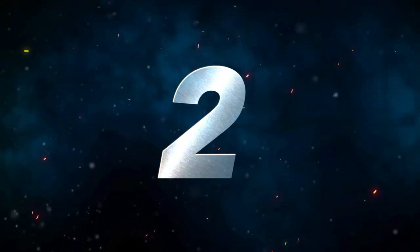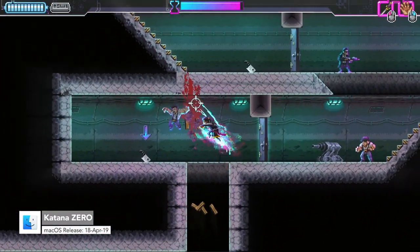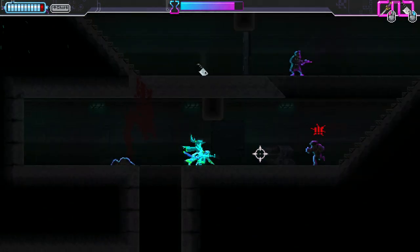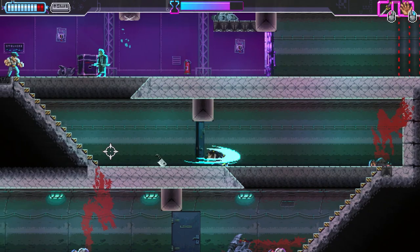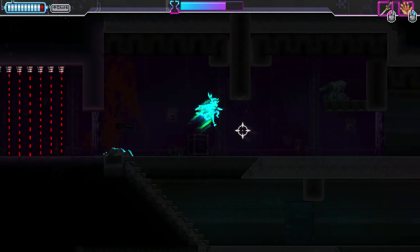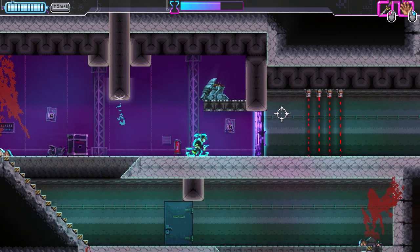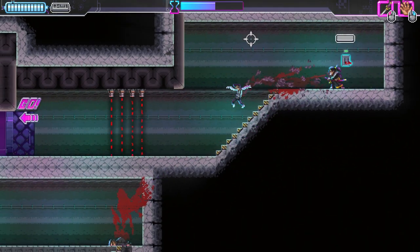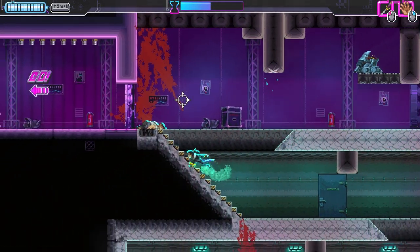Number 2, we have Katana Zero. Katana Zero is an incredibly fun and well-polished game. It is a neo-noir action platformer which brings stunning visuals, great music, fast-paced gameplay, and offers a very deep story. The gameplay has you slashing, dashing, and controlling time to get past levels. Ascii Soft and Devolver Digital have brought out their first major update for the game, with a new speed run mode, a hard mode, and new achievements. More free DLC is coming soon too. Katana Zero is playable on most Macs out there.